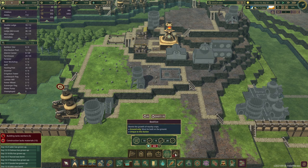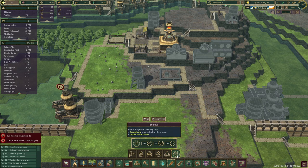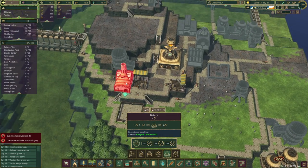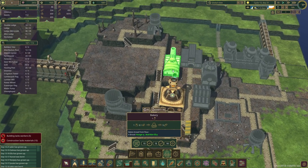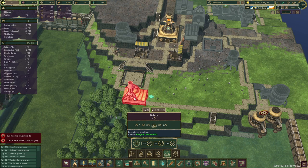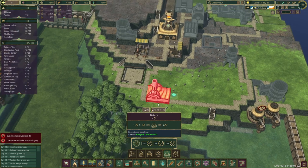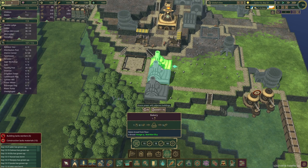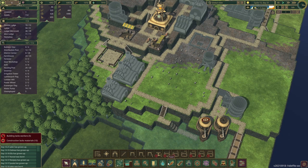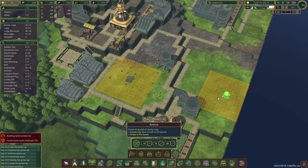We need to unlock a grist mill for flour production and also a bakery. I might even do a beehive since we have the research — there's a growth of nearby crops bonus which is unique to this faction, which would be pretty cool. The bakery does require some gears, so let's get some of the baker buildings laid out. We're going to have three bakeries and beehives, which can increase crop growth long-term, and we'll also need our farmhouses.